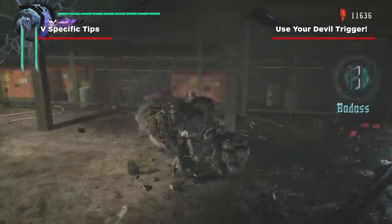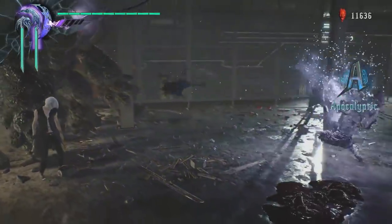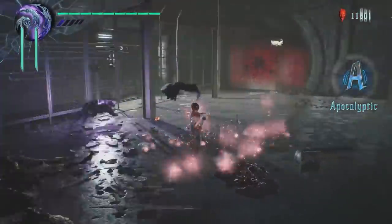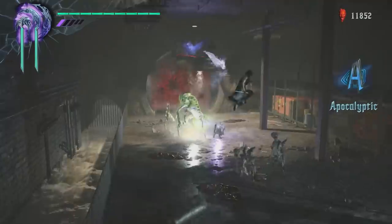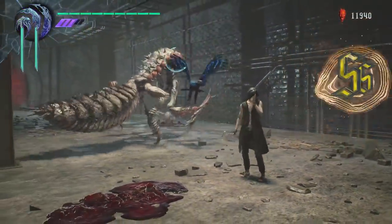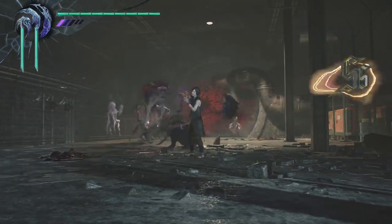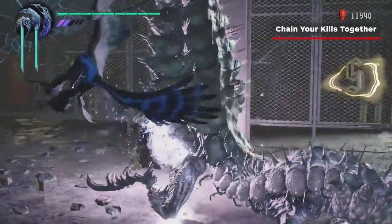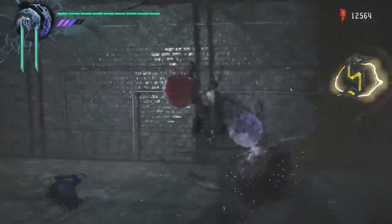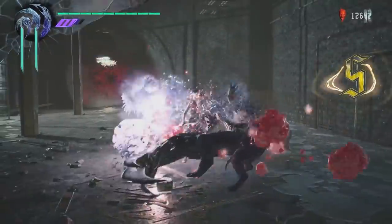Here are some tips for V. First up, use your Devil Trigger meter. Holding the left trigger while pressing X or Y will cause Shadow and Griffin to attack autonomously. The AI actually does an amazing job of dealing heavy damage, allowing you to focus on dodging, building your style meter by taunting, or reading a book to build your Devil Trigger meter. Make sure to chain multiple kills together — you get more style points if you're able to chain kills, so try to get multiple enemies ready for the kill before you start teleporting in and stabbing enemies with your cane.